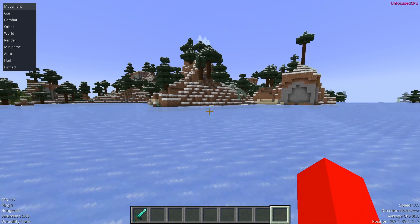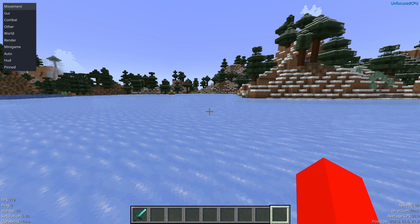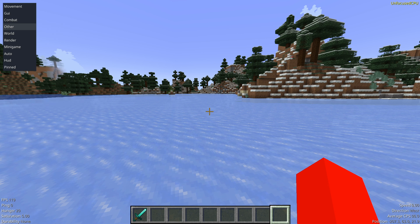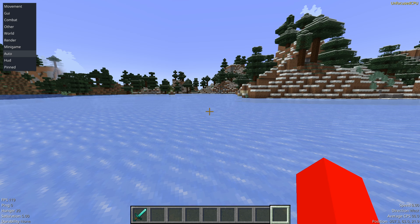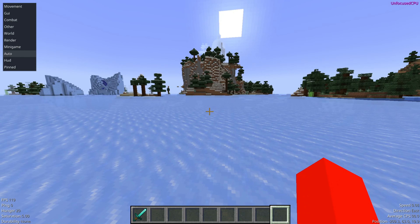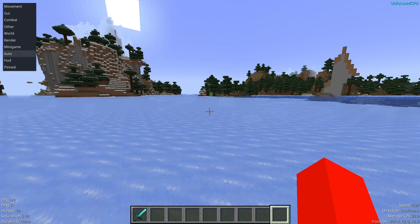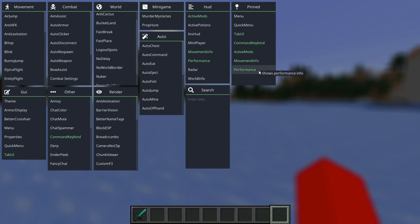One thing I want to look at is the tab GUI, which you can see in the top left-hand side. You can use the arrow keys on your keyboard to navigate it — it can be a pretty fast way of navigating the menu, and some people prefer this over the ClickedGUI. For the rest of the screen, we have some general world information and the array list in the top right-hand side, which displays every single currently active module, apart from the ones enabled by default. You can turn these off if you wish.